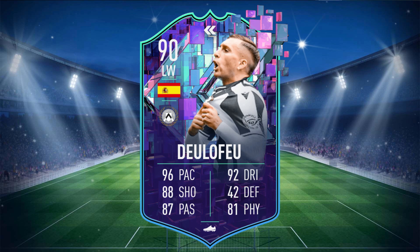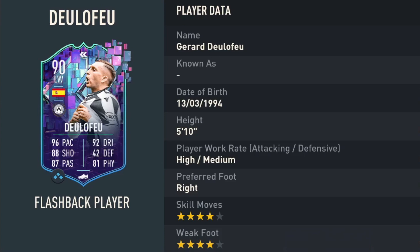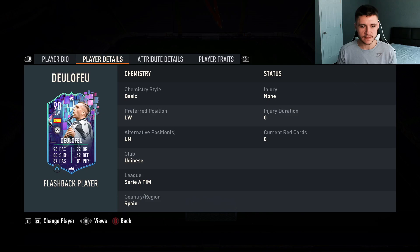Del Lefeu is a 90-rated card with 96 pace, 88 shooting, 87 passing, 92 dribbling, 42 defending, and 81 physical. He stands at 5 foot 10, has high/medium work rates, right footed with 4-star skill moves and 4-star weak foot.